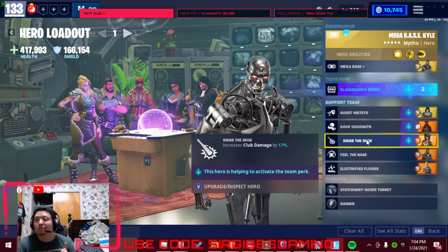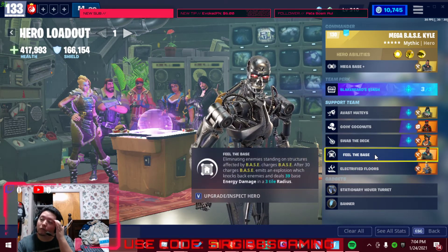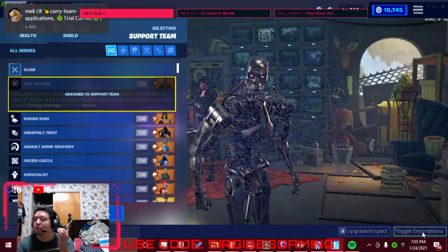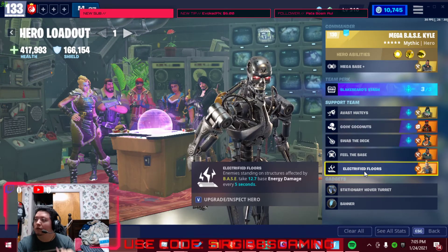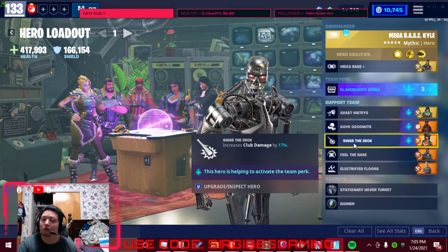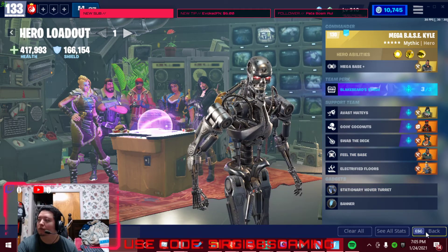For floors, it's Thunder Thora, and then you've got Heavy Base Kyle — I forgot his name for a second. You can run him as your main and put electric floors on, or it's debatable. I run Mega Base because he's got bigger coverage — as long as the zombies are touching the floor, you'll get them killed.